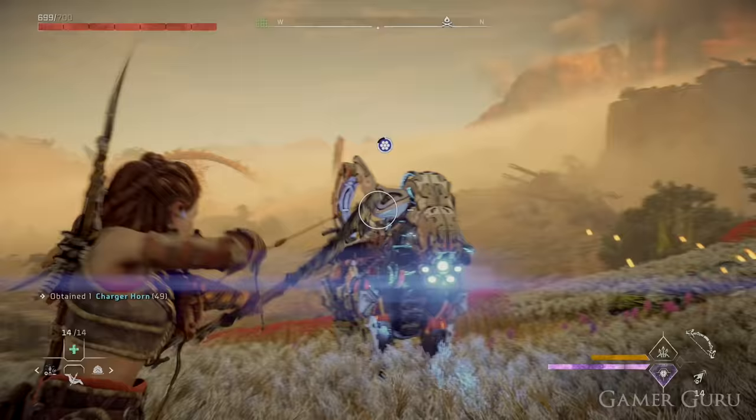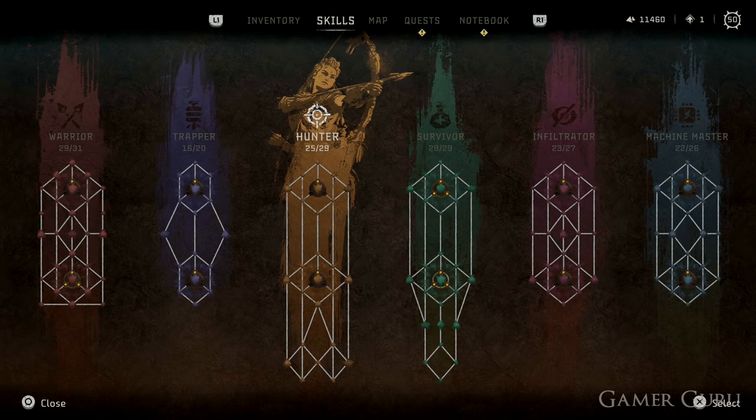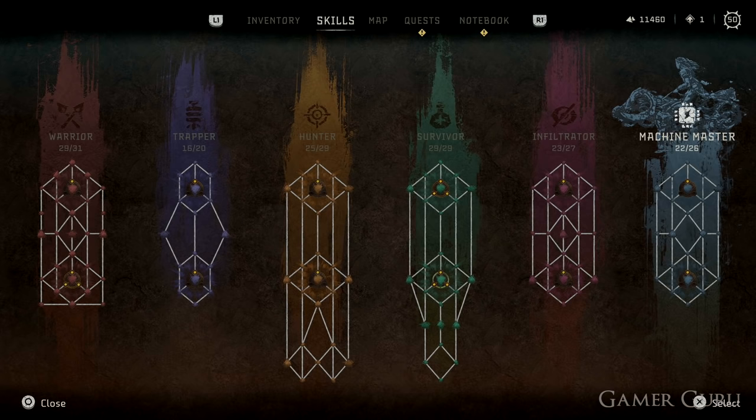You can't reset your skill point allocation in this game, so wherever you put your skill points they stay for the rest of the game. Don't worry though, as there are enough skill points to nearly max out everything. Even after reaching level 50 you can continue unlocking skill points by doing optional content around the map — collectibles, camps, and similar activities all award skill points — so you'll be fine throughout the story.